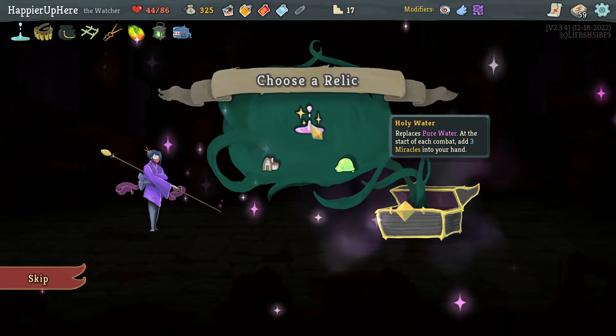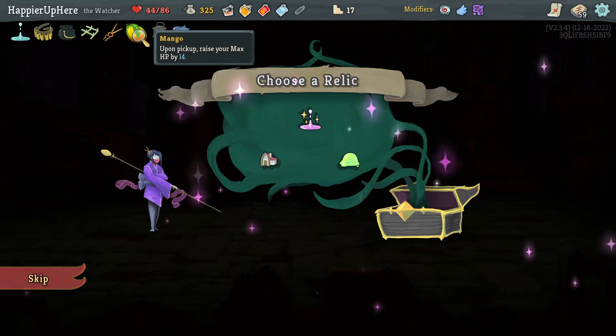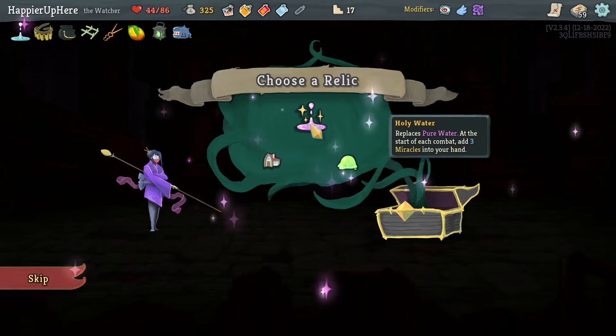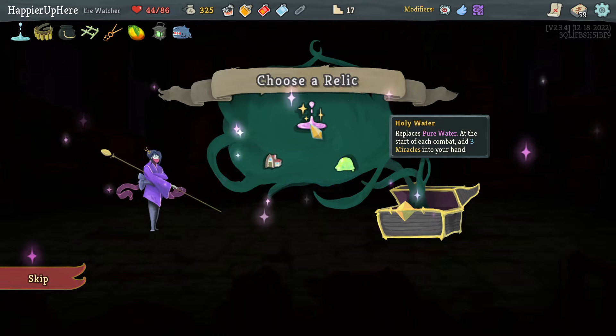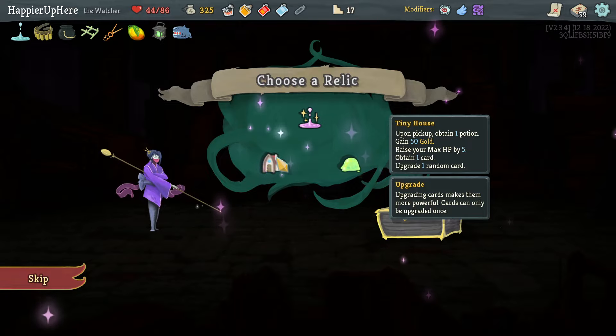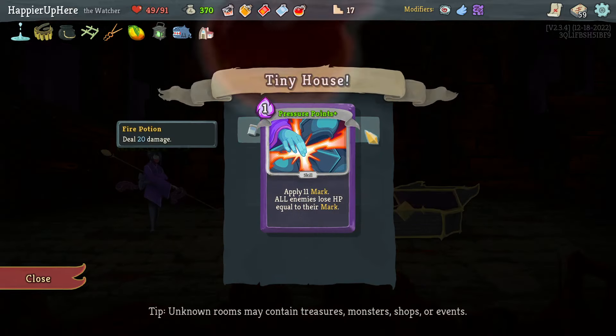Holy Water is nice. I don't think I'll take Ectoplasm. Tiny House would give me max HP or extra points because I already have Mango. Holy Water is really nice though. Tough choice, but I think I'll take the Tiny House. Open pick up: between one potion, gain 50 gold, race from x3, obtain one card, and upgrade one random card. The card upgrade was Pressure Points.